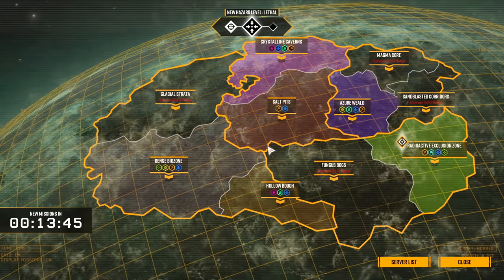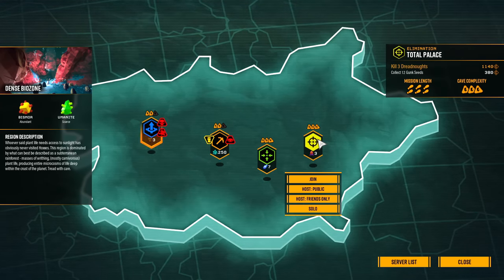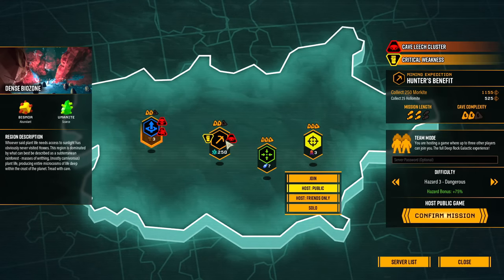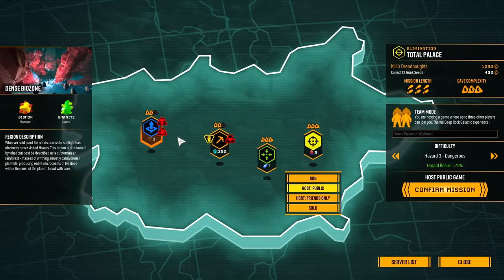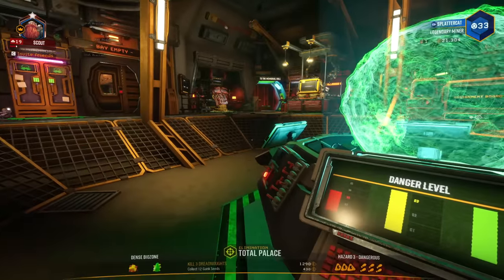I feel like doing a mission where we hunt a boss might be fun, so we'll go for a boss hunt mission where we've got to kill three dreadnoughts. I'll host that publicly so that people can jump on in. There are modifiers on a lot of runs — some caves are haunted, enemies can drop double gold, there are leeches that come up from the ground, and grabber things on the ceiling. All the levels are procedurally generated, so you will never see the same map twice. We'll put it on dangerous difficulty and give it a go.